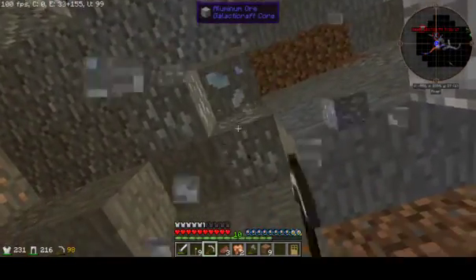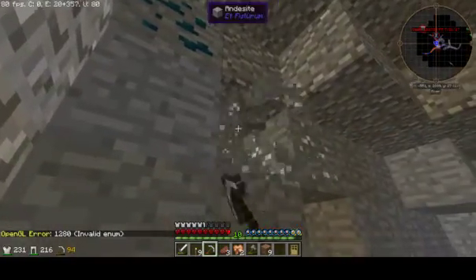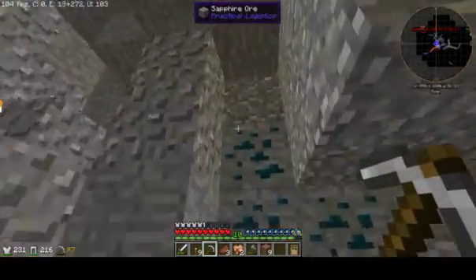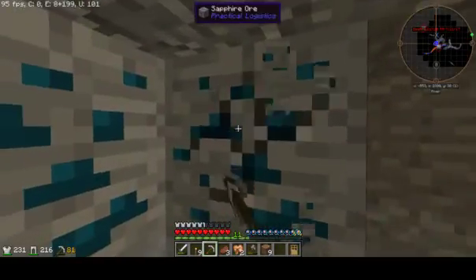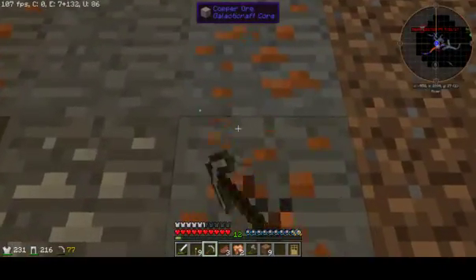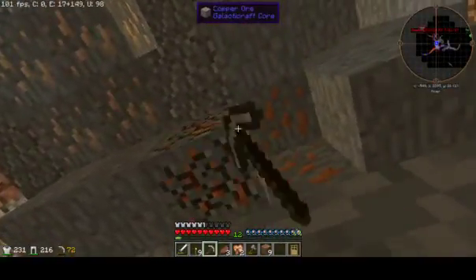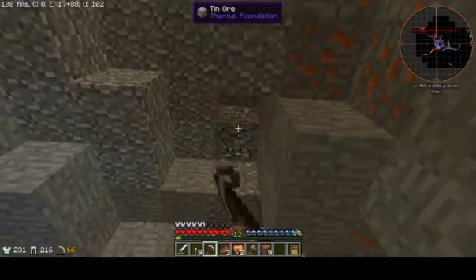What I need is to grab all of the ores and then head back towards our actual base so we can deposit everything we have on us. Lead — because we can never have enough lead, kids. Pipes and all. Sapphires — yay! Practical Logistics. Copper here. I love how Galacticraft copper is a lot harder than any of the other coppers to get out — a very, very durable copper. I mean, it's gotta be if it's going to space, right?